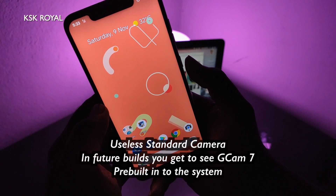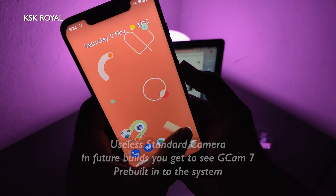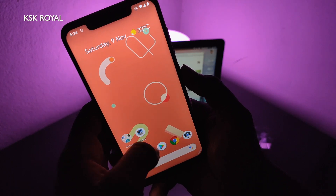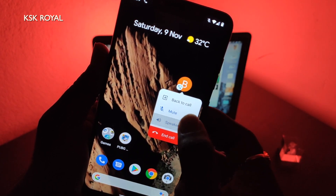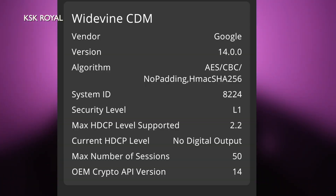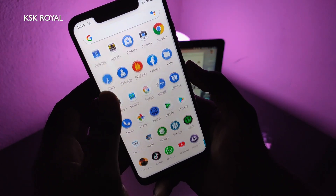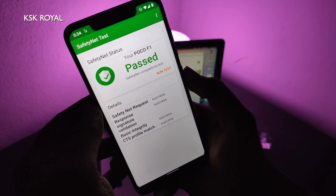Talking about the cameras, the ROM comes with a standard camera which is not very usable. I have sideloaded GCam 7 on my Pocophone F1 and it actually works fine without any issues. Other features of the Pixel ROM include notification bubbles, where you get to see a floating icon of an application that can be accessed from anywhere — one simple example is the dialer application. Normal features like Wi-Fi, VoLTE, LTE, Bluetooth, fingerprints, Widevine L1, and UPI applications like Google Pay and PhonePe all work fine without any issues. This ROM has also passed the SafetyNet check test. When it comes to performance and battery, Pixel 4 ROM stands in my top 3 list among Android 10 custom ROMs.